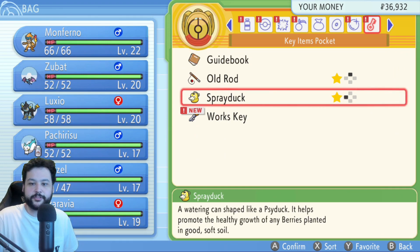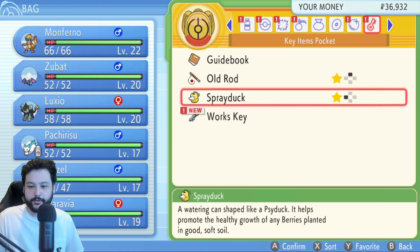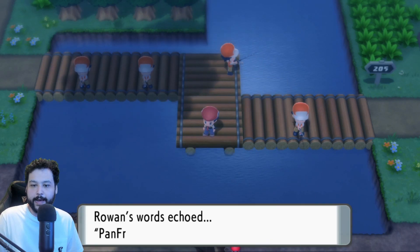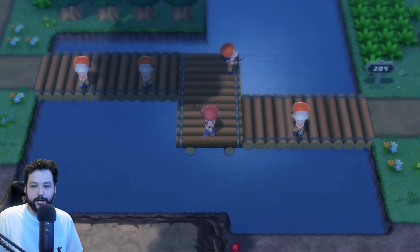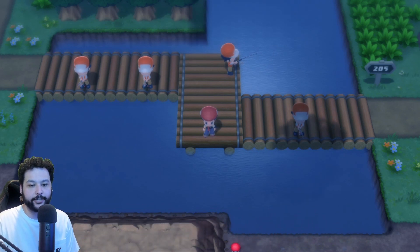You can also register key items for ease of use. I have the Old Rod and Sprayduck registered — just hit favorite on an item, then press the plus button to bring up the D-pad shortcut menu. You can pick up the Old Rod right in the first city once you reach the first major town, and then start fishing for some Magikarp.